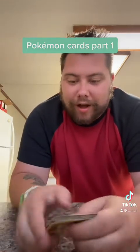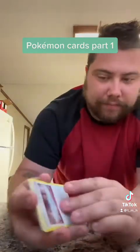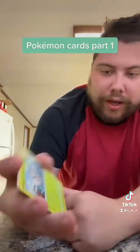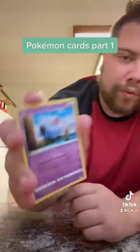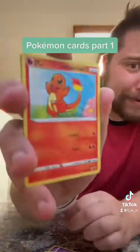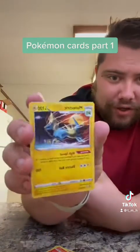First pack is Vivid Voltage. We have Energy, a Bath, a Wash Energy, a Nuzzleaf, Tynamo, Clavipus, Wubat, Ta-Lo, Charmander, Reverse Holo Telescope Sight, and then we have a Manectric, just regular.